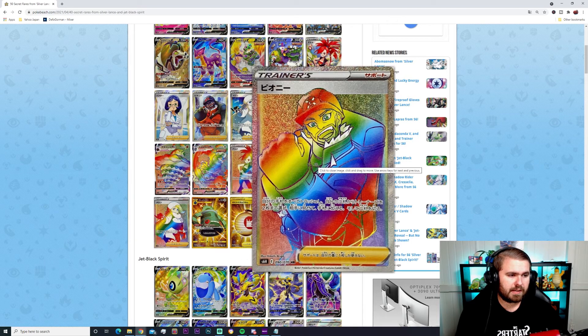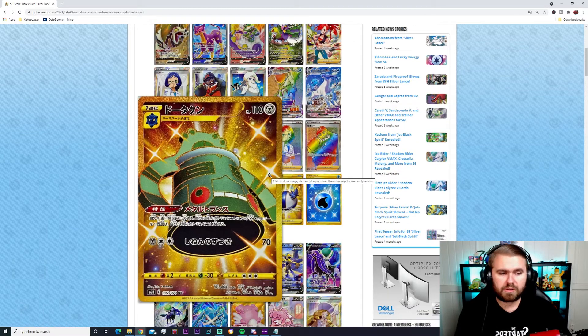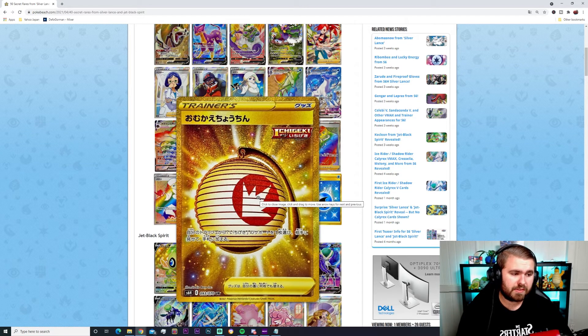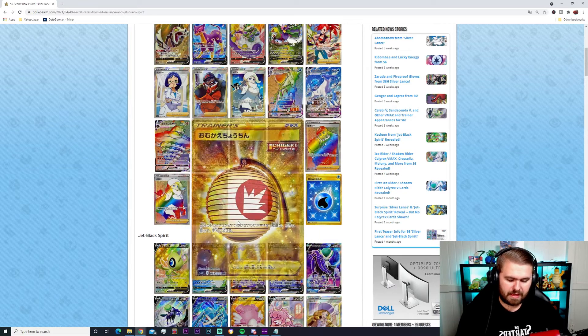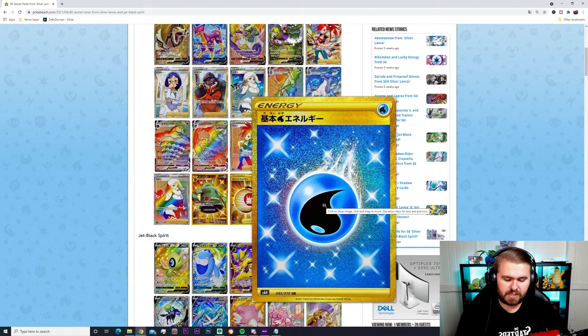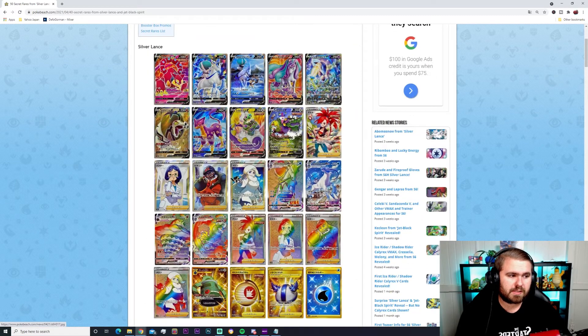You've also got all the rainbow trainer cards — Doctor, Peony, Melanie and whatnot. Then for the last few cards in the Silver Lance set: we have got the Bronzong gold card — 70 damage for three energies, 120 HP Steel type with an ability. The Welcoming Lantern gold card — Single Strike, which lets you grab one Supporter from your discard, show it to your opponent and add it to your hand. The Imposing Helmet gold card — when the Pokémon wearing it takes damage, return one of the opponent's energies back to them. And lastly a special Water Energy card.